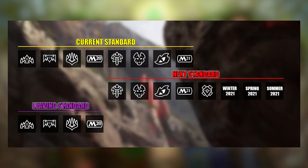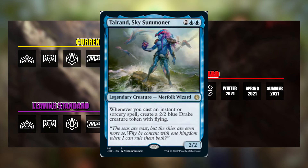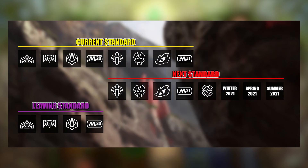Question one: how does this affect other rotating formats such as Brawl? Brawl will also see a rotation, and all cards within the rotating sets will be rotating out similar to Standard. On top of that, any cards added to the Brawl format by MTG Arena's Brawler's Guild Hall event will no longer be legal due to that event's discontinuation. That means there's no more Brawler's Guild Hall and no more new cards being added to Brawl through that means.